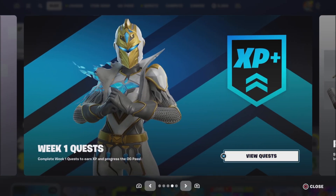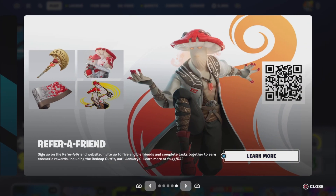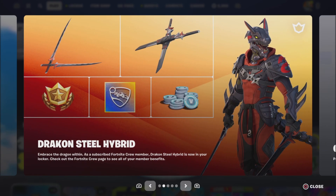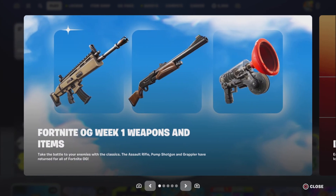We've got week one quest complete — earn XP and progress the OG battle pass. Refer a Friend is still going; if you haven't done it, you can use a bot lobby account or make a new account if you've got two consoles. Just add your bot in the same game, don't need to use them — just run around in duos. Also, Fortnite OG week one weapons and items: take the battle to your enemies with the classic assault rifle, shotgun, pump, grappler, and return to Fortnite OG.